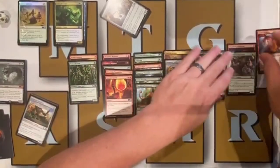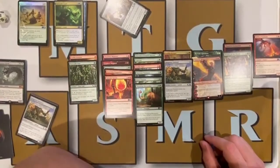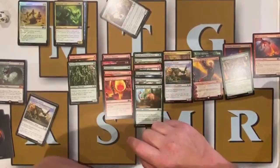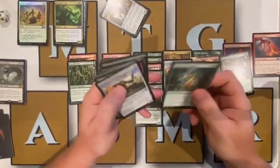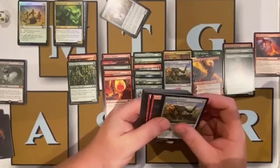So we need 17 lands and 23 other cards. We have 20 cards so far, with room for three more. We could add the six-six with trample, maybe something in the four-mana spot like another Forgotten Sentinel, and Skyscanner — a three-colorless flying creature that draws a card when it enters the battlefield — giving us a little evasion. So 23 spells plus 17 lands makes our 40-card deck.